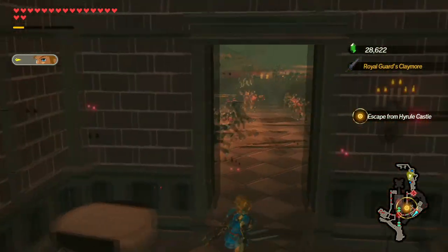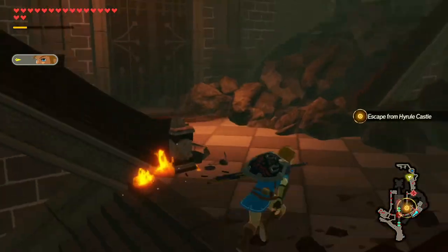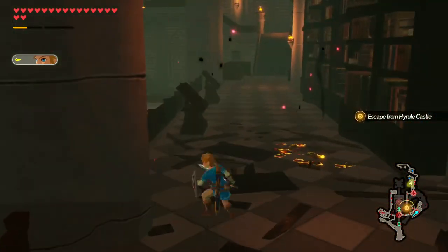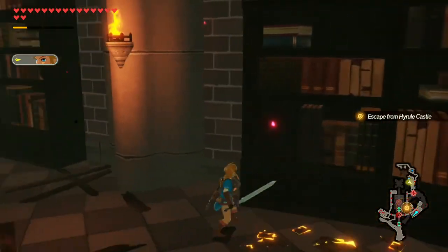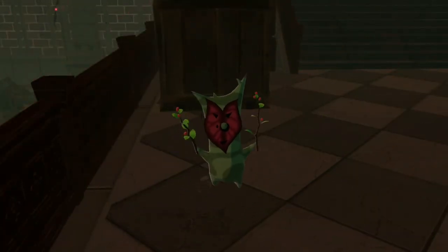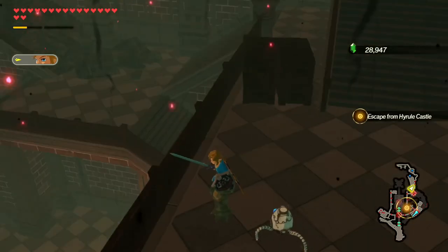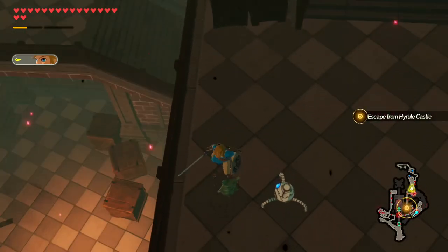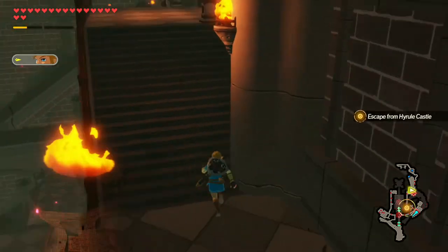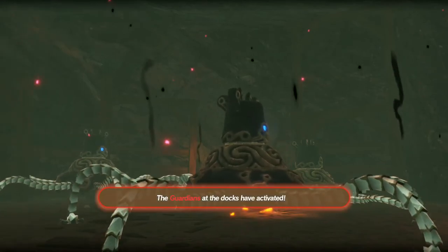Okay, so we've got the spear and we've got the Claymore — where's the one-handed weapon for the Royal Guard? Is it up here? I don't see anything. There's a treasure chest right here. I don't see a treasure chest down there. I got the spear and the Claymore at least. Maybe we don't get one because we have the Master Sword, so what's the point?